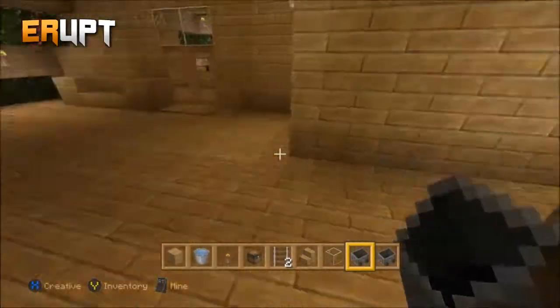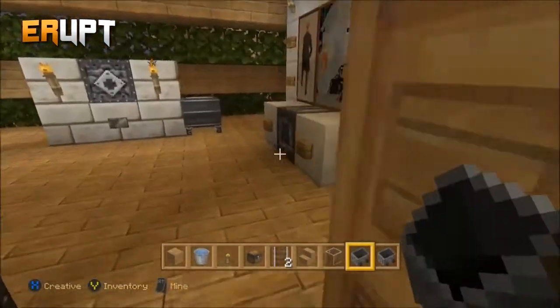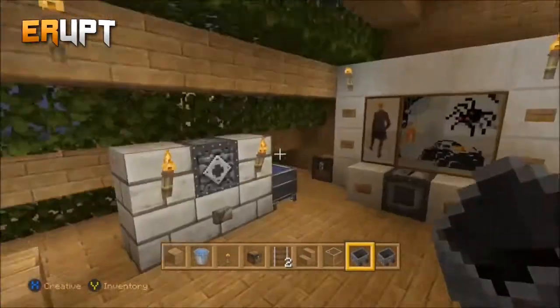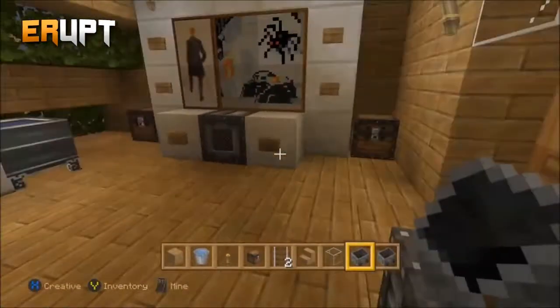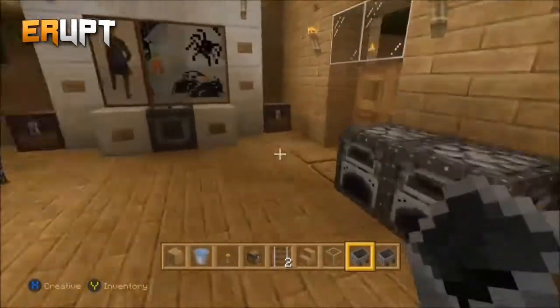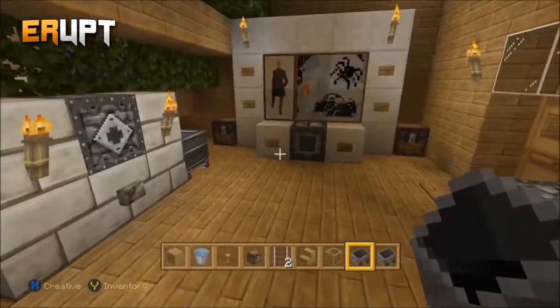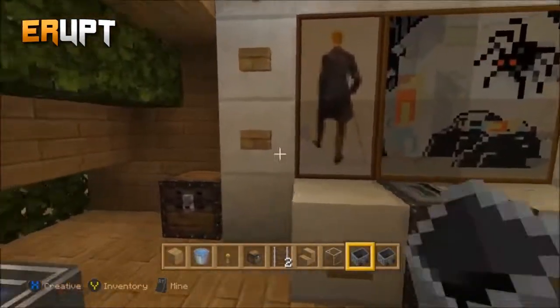Next up is the gaming room - the PS4 room. Since it's a competition for the PS4, we thought we'd make a PS4 room. Here it is - first of all we have the sofa where you sit, and here's the console itself.